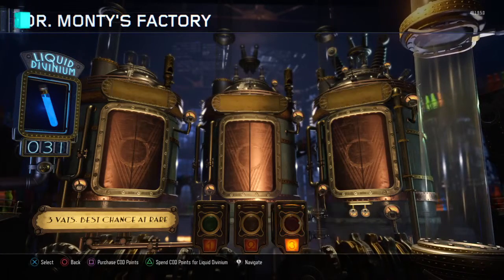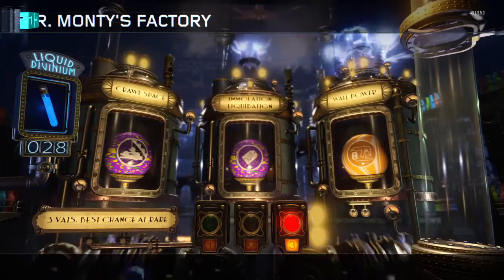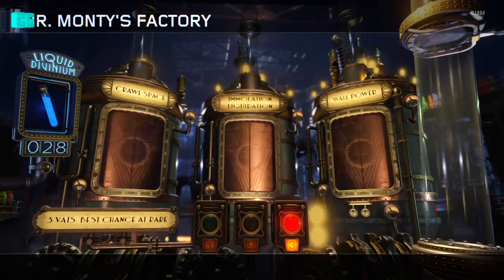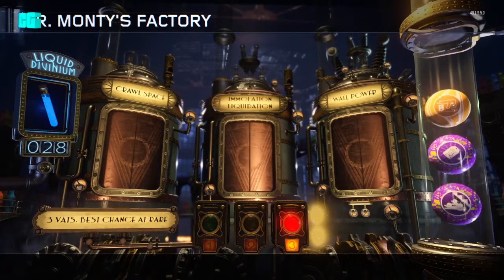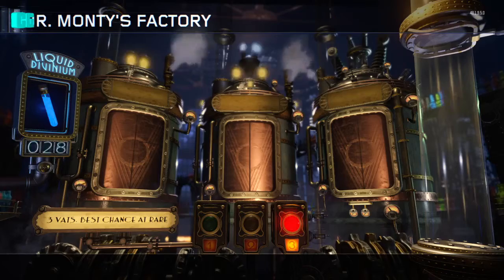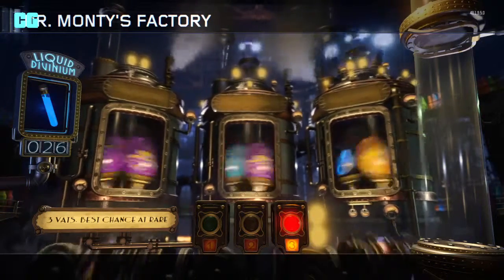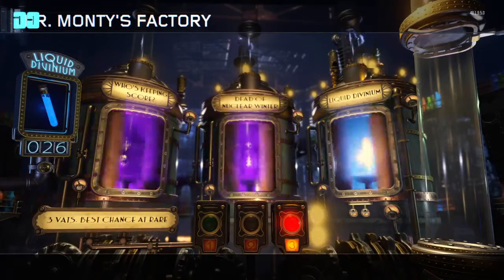I'm Feeling Lucky — I'm not sure what it is, I think it's a random perk. Crawl Space is new — I think it just makes the nearest zombies into crawlers. Pretty sure that's new. Let's go — just get the score dead and Liquid Divinium into the other one.